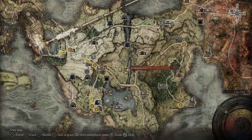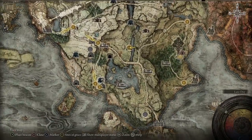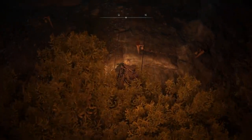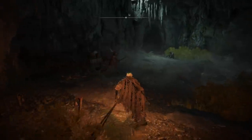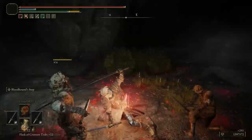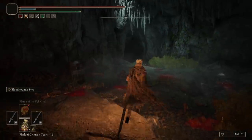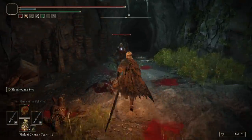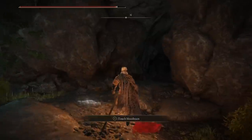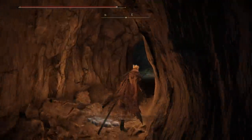We are here at Murkwater Cave, which is found in pretty much center Limgrave, very near Agheel Lake. This cave has an interesting mechanic where you have alarms - you walk through them and trigger them and all the enemies will attack you. You can avoid those by avoiding the bushes and being very careful, but they will make a loud ding sound which draws aggro from basically all the mobs in here. You don't actually want to progress through the cave straight on - you turn right in the main room and you can find a sort of secret passage which will lead you to the Patches room.